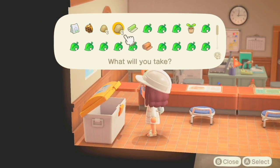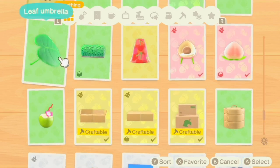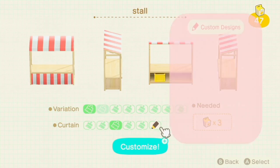My best tip when you make a post office: go to your recycling bin for the cardboard boxes, because you will need a lot of boxes. I feel like the key is just to stack boxes and boxes.